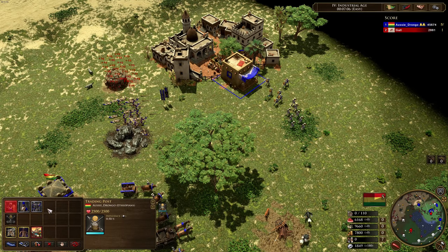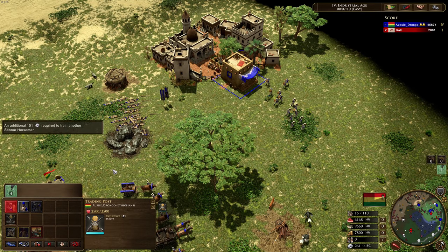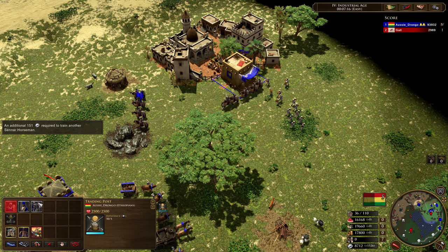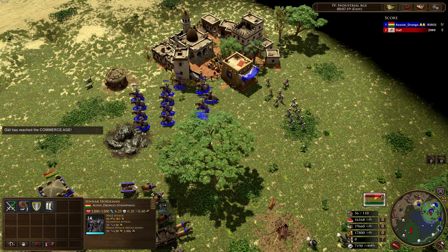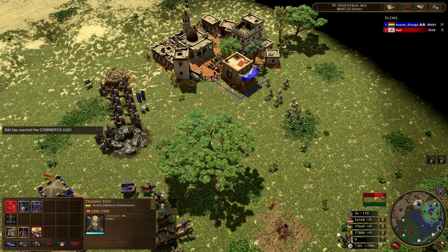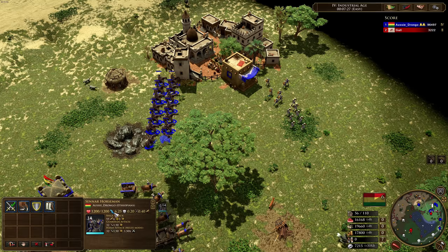If we delete those, you can see we can also train the Senna Horsemen. Now you guys should be familiar with this unit — it's basically like a Mameluke. It is a very, very tanky boy. It's got 1200 hit points, only available in Age Four. Keep that in mind — if you want to train this it's an Age Four unit, but a huge amount of hit points.